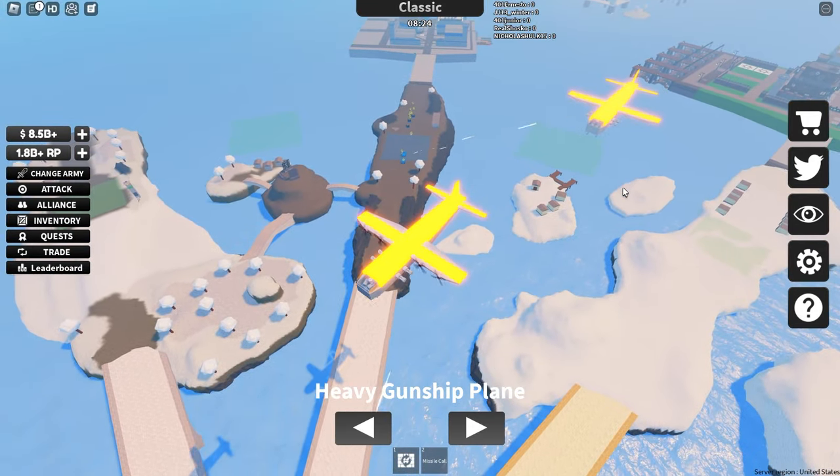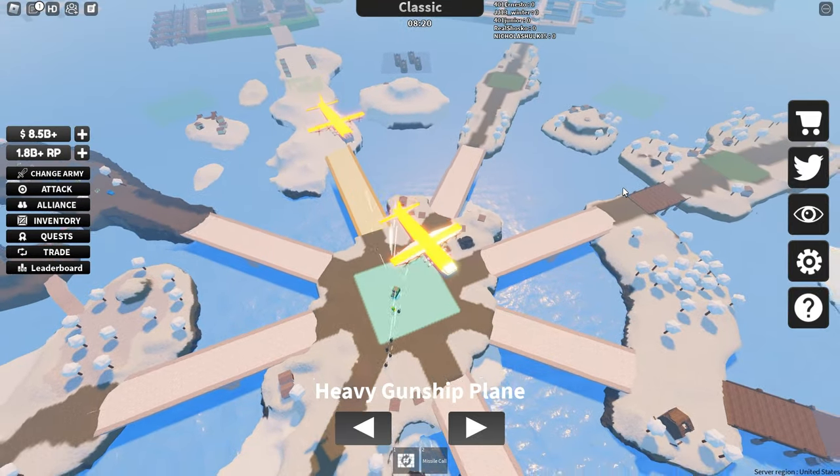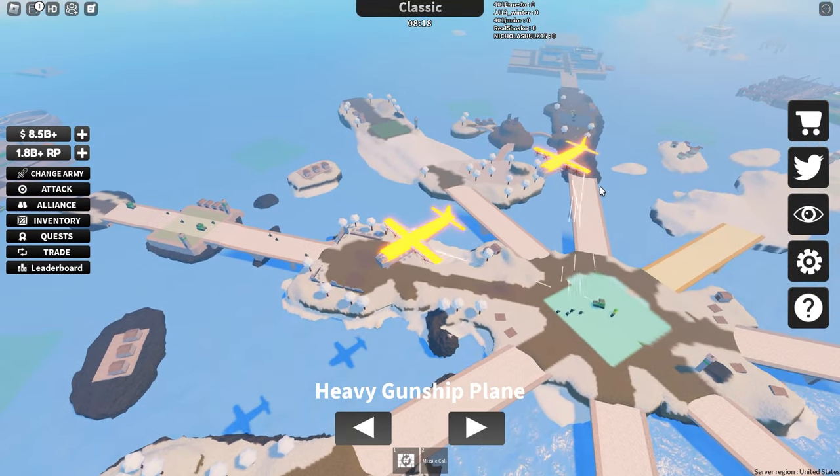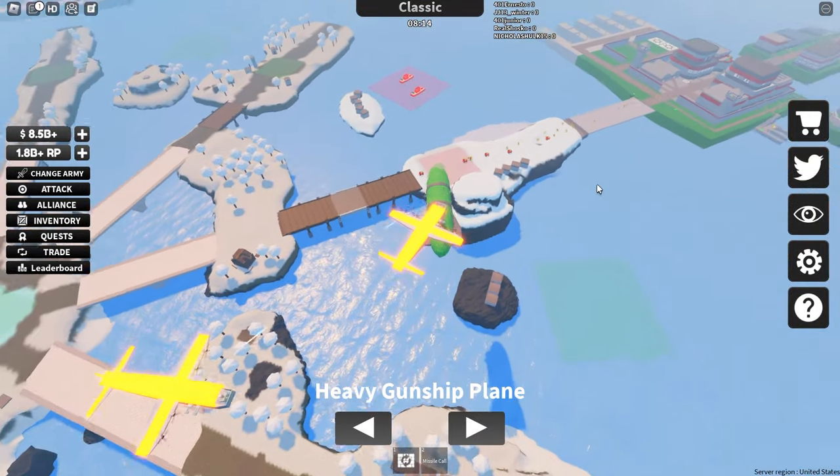I think the heavy gunship plane is better because it has over double the health. It has more range and therefore it can do a lot more damage before it gets shot down, and it can take a lot more enemy fire. I just think it's still the best plane to use in the game.